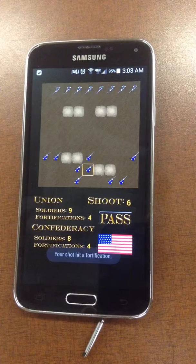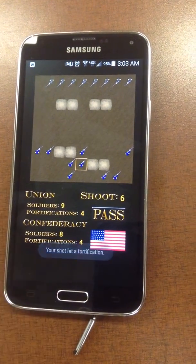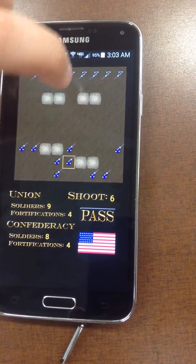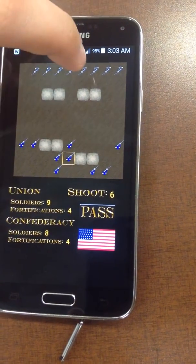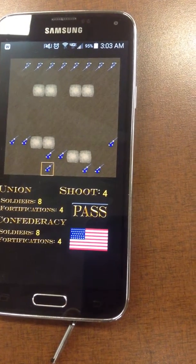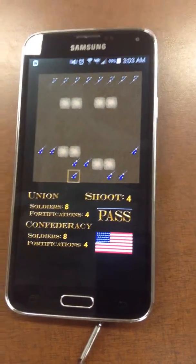So in this case, I'll try and hit this one and it'll say your shot hit a fortification. Also, if you try and shoot something in the distance and one of your allied soldiers is in front of it — friendly fire — you can hit your own soldiers if they're in the line of sight of your shot.